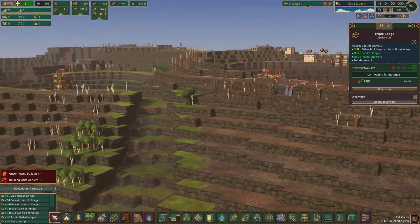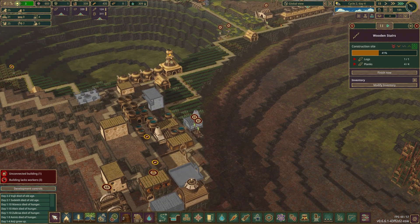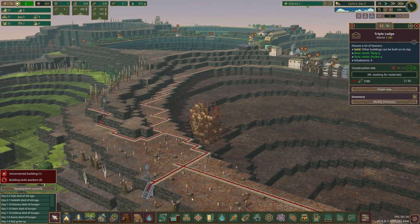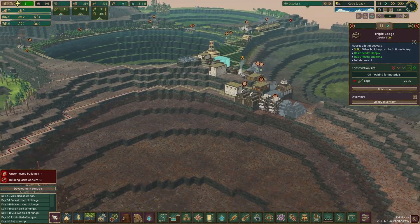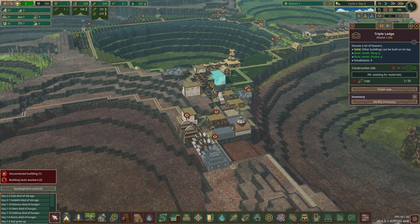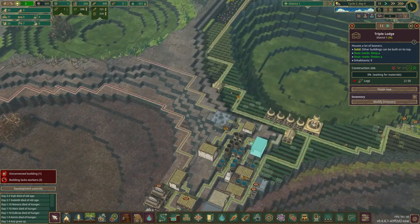Let's see if there's a builder beaver on their way already. I think I might have to bring the priority of this down just until this is actually fully built, because if we place this house long before we place these stairs the beavers will just never build that, even though all the resources are in - they'll just pile logs in there.